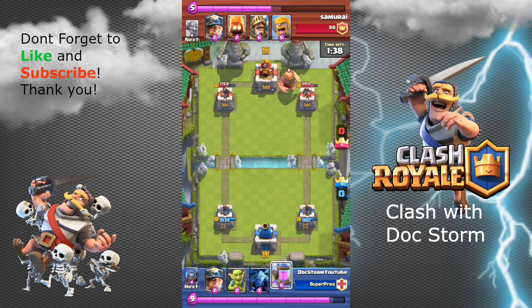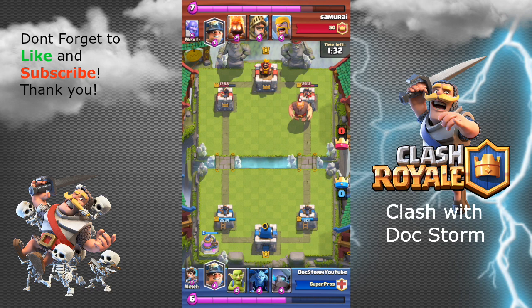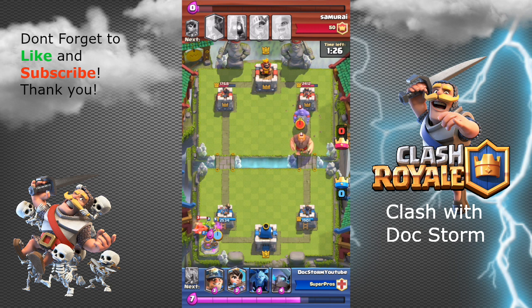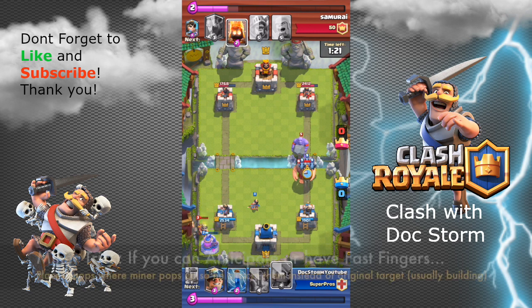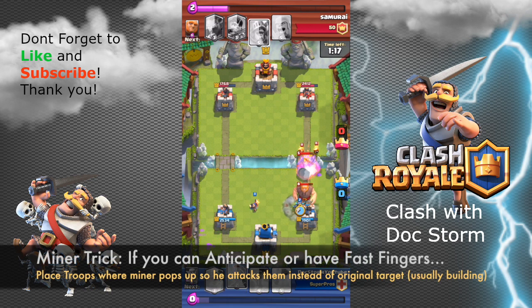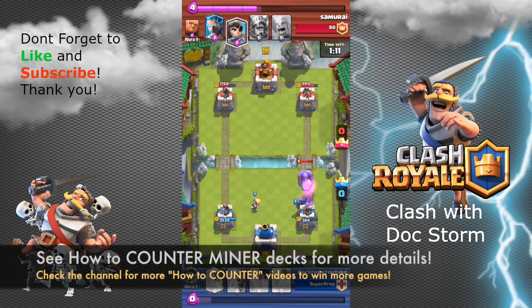I don't have a better play here, so I play my elixir collector — I don't want to rush yet. My opponent plays the miner. I know the miner is going after my elixir collector, so I reactively play the goblins to help save it. But it's a level 3 legendary, so my goblins didn't do too much. Then a good play by my opponent with fire spirits nailed my minions, my main damaging force against the bowler.